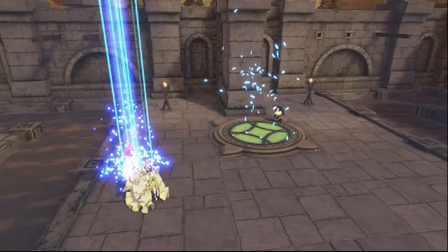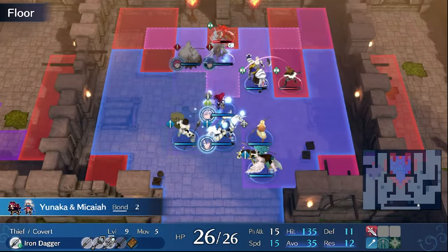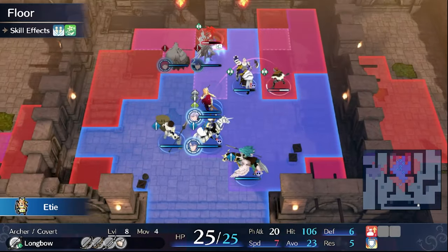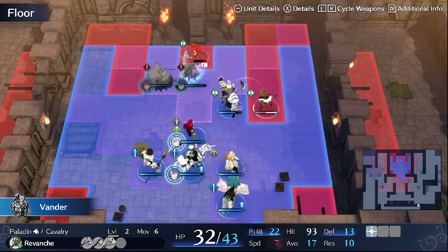In Fire Emblem, this wisdom is exemplified through the creative use of terrain, unit positioning, and exploiting enemy weaknesses. As a result, it's a game that encourages you to outsmart your opponents rather than merely overpower them.